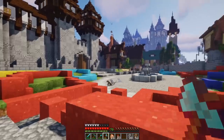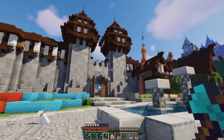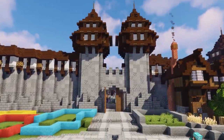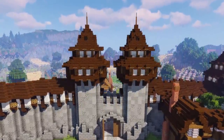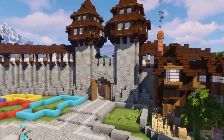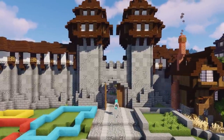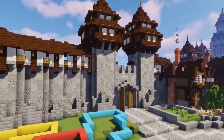One thing a lot of people gave me amazing feedback about in the comments is this big old gatehouse right here in front of me. I think we are actually going to be replacing it - a lot of y'all said that it fits too closely into the walls, doesn't stand out too much, and is probably a little too small.